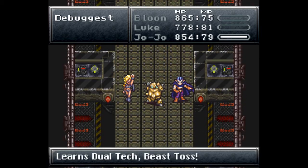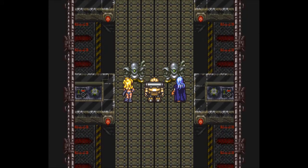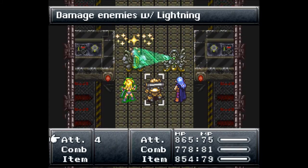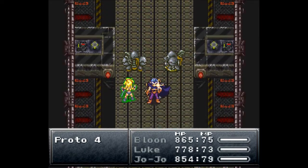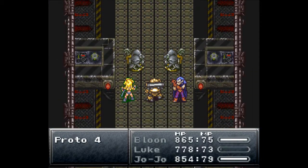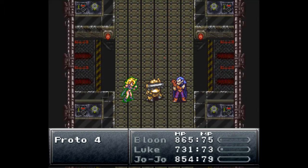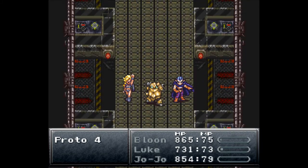We learned the dual tech Boogie between Jojo and Blue, and Beast Toss — yes, Beast Toss! And we have more new enemies; this is kind of a gauntlet. Trip against Proto Fours again. I'm going to use Lightning 2 — they should do very well. If you've got Bash with you, Luminaire is also great here. Nicely done, Jojo! Get 954 experience, 16 more tech points, and 1600 gold, and a Barrier.